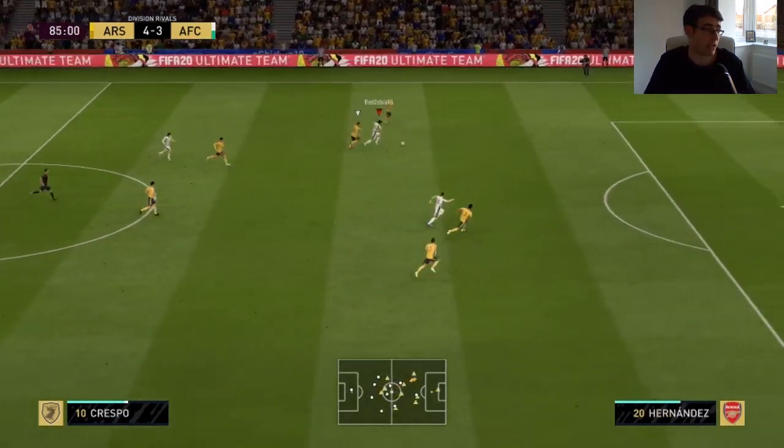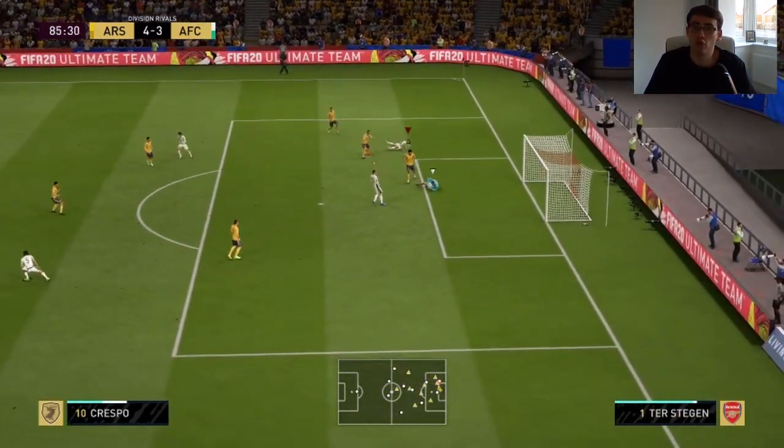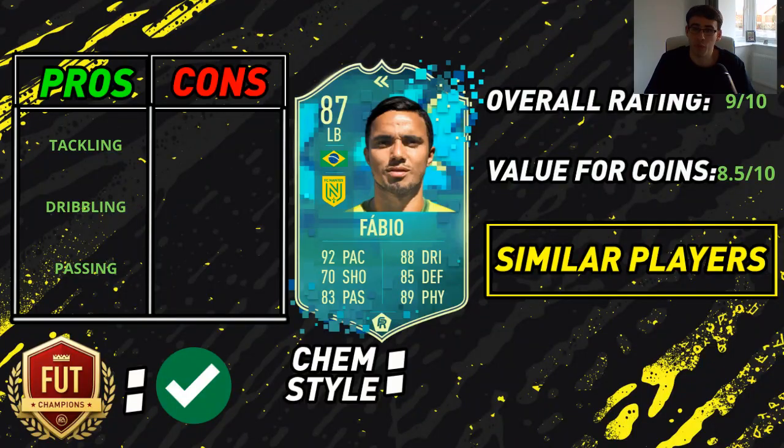His dribbling is another pro for this card. He's only got 3-star skill moves, but he just feels so good and smooth on the ball, so agile for a fullback — he doesn't feel clunky like some left-backs can. He's easy to turn with: 94 agility, 98 balance, 89 ball control, and really nice reactions and composure for a fullback. Really solid stats.